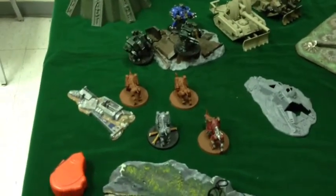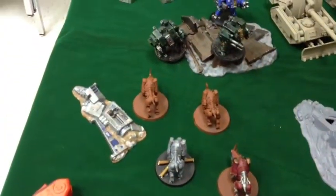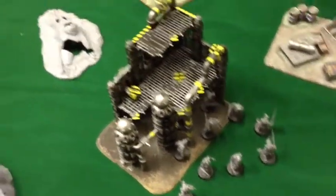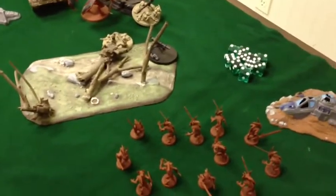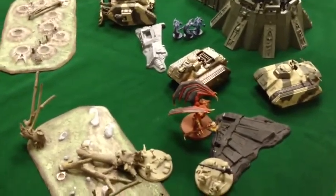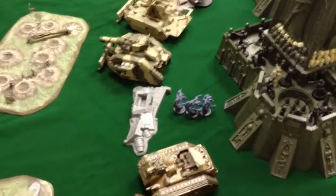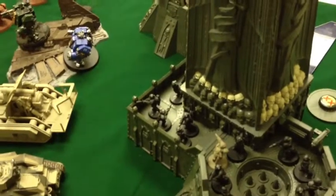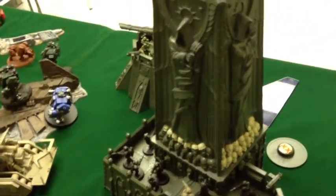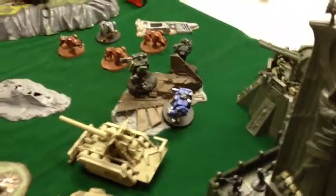Demons turn one. My second force was the one that got in — my Bloodcrushers, which landed pretty much dead on and then ran in the movement phase. My Plaguebearers hit dead on and ran closer to the objective in the shooting phase. My Bloodletters hit dead on and ran in the shooting phase. My Demon Prince of Slaanesh hit dead on and ran in the movement phase — it is gliding, by the way. The Flamers also hit dead on, and in the shooting phase shot through the fire points at the squad inside and managed to kill eight of the ten occupants. We're still double-checking whether I also get hits against the people on top. That was it for turn one.